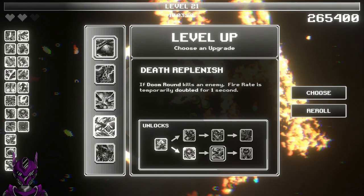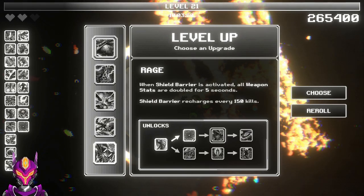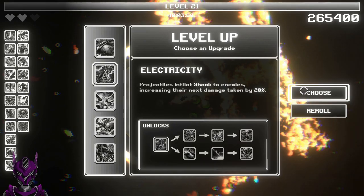Piercing rounds, death replenish — doom rounds kill. No need for fire rate out there. Rage — when shield barriers activate, all weapon stats are doubled for five seconds. You know what, I think we're going to add electricity to this.